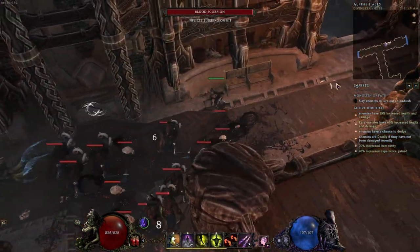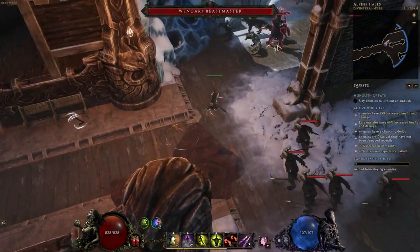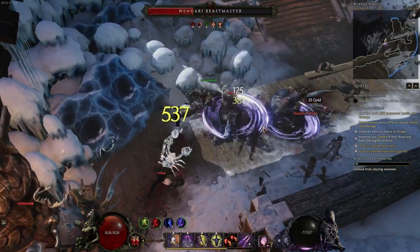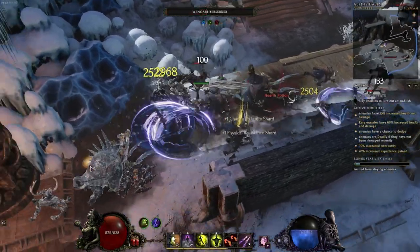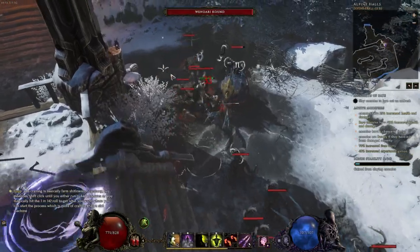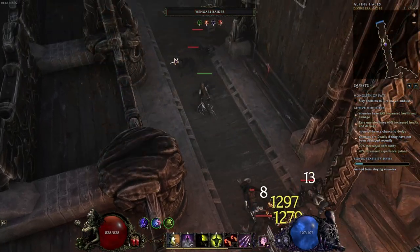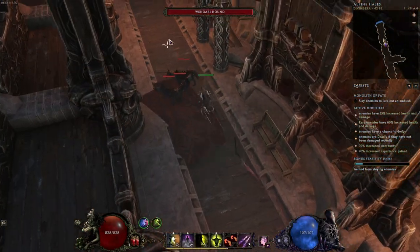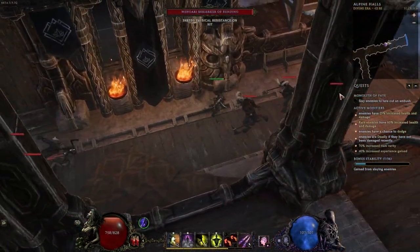The general gameplay loop is when you're running through your monolith, you're just shifting into packs of enemies. Generally the two Shadow Cascades you proc from shifting will be enough to kill most trash mobs. When you get to an elite, you hit Synchronize Strike, and most of the time that by itself will kill the elite. But if it's still alive, you can either hit Shift, throw out Shadow Cascades from all your shadows created by Synchronize Strike, or throw a bunch of Umbral Blades from your Shadows as well.